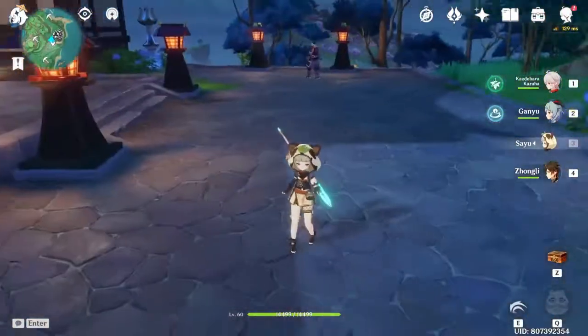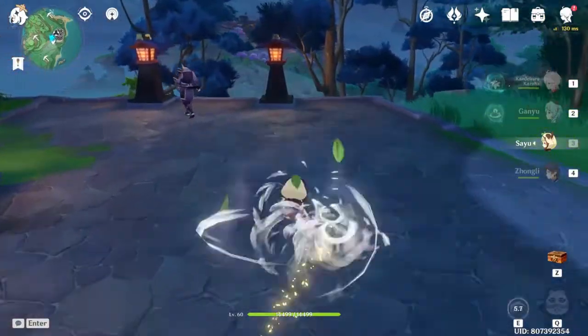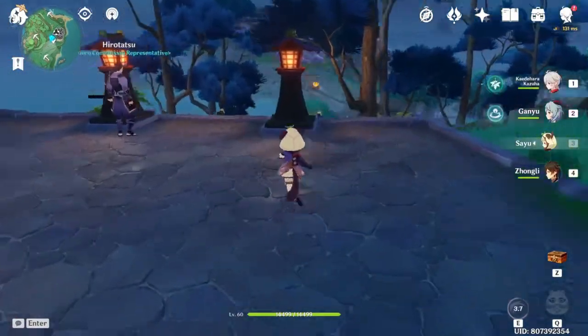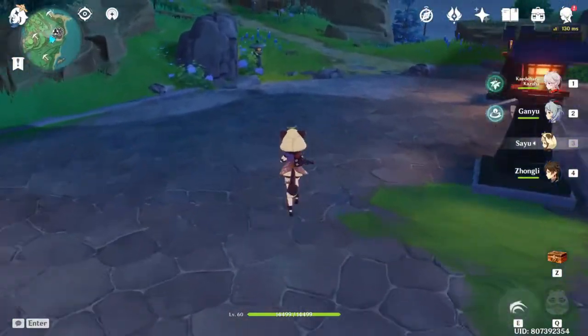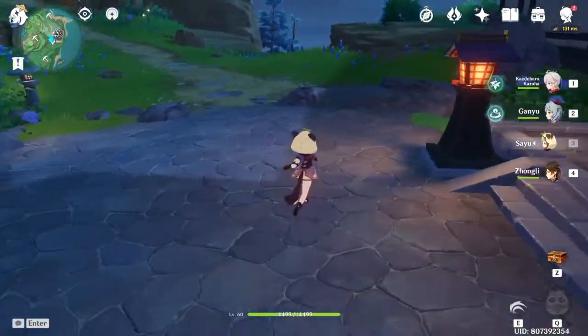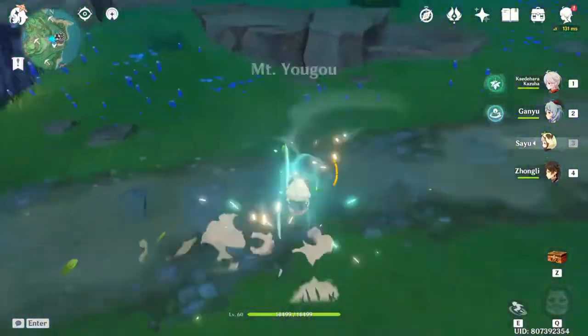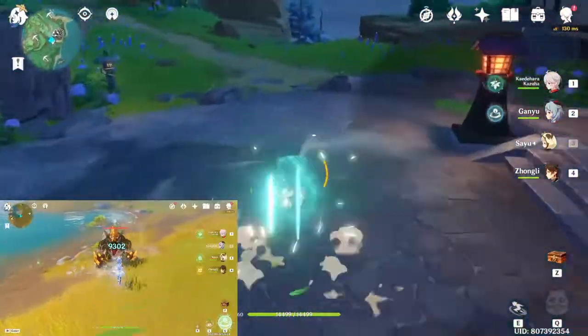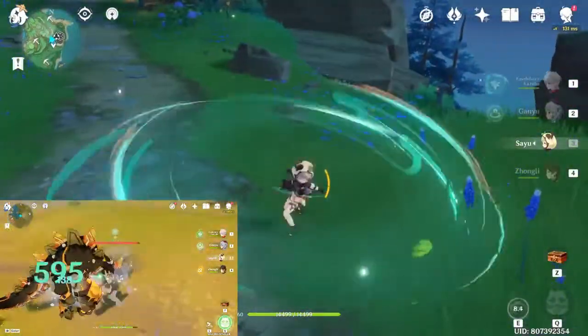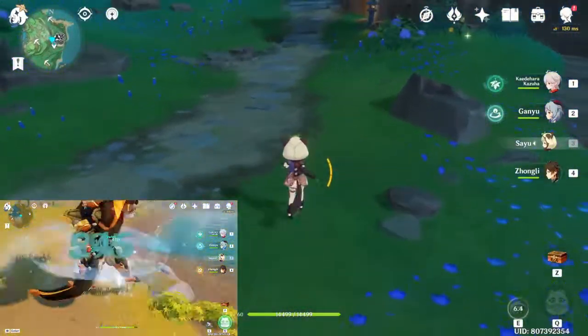Let's move on to her elemental skill. Her E can be either press or hold. A press is a quick kick with a 6-second cooldown, which is really short and nice. When you hold her E, she becomes a rolling ball moving really quickly without using stamina — she's going to be really nice for exploring the world.